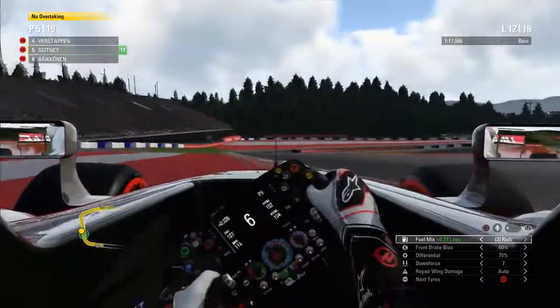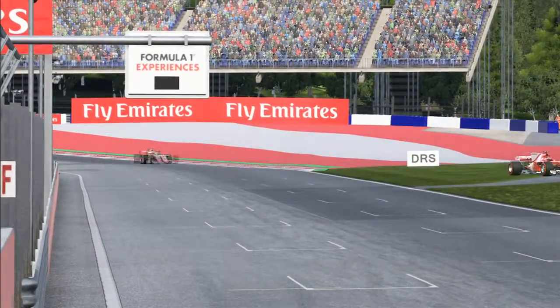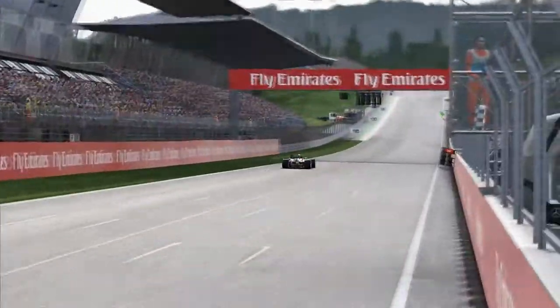Coming up to our favourite overtaking section of the track, we take it down the inside but Lance Stroll heads to the pits, which compromised me a little bit. Me and Van Dorm made contact and I tried to analyze this after the race. Van Dorm could have seen me come in, but I think I came from too far back and I couldn't tell if I was alongside him enough when he started turning in. There are yellow flags up as we got it massively wrong. It was actually Kimi Raikkonen who had pulled over off the track.